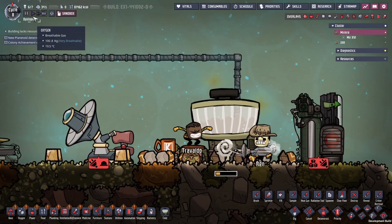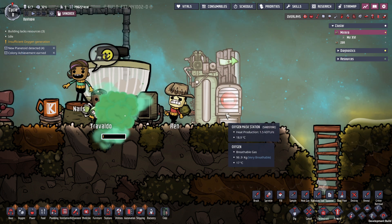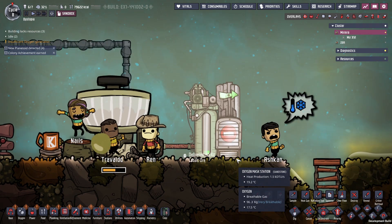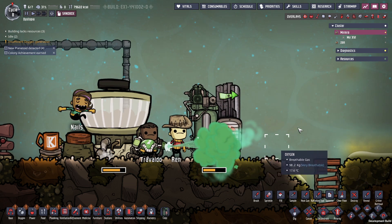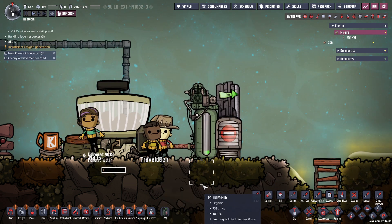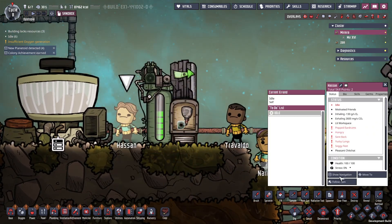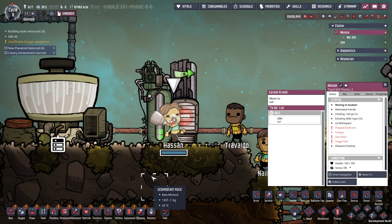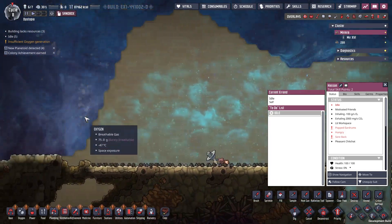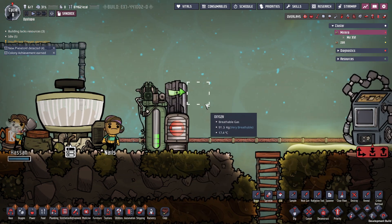Look at that animation — nice! Next up we have an oxygen mask system, a lot like our suits such as the jet suit or atmos suit, except this is just a mask. It's not going to give you the temperature benefits, but it provides a little bit of oxygen to your dupes — it sucks in whatever air is around it, so oxygen or polluted oxygen. When a dupe runs past it they'll put on a little mask, so long as there's enough oxygen. Check out Hasan here — when he moves past this machine, he puts on a little oxygen mask. Now he's got a breathable source of oxygen for a while. I think that's all designed to get you into the rocket early on.